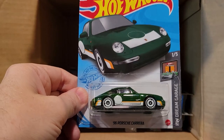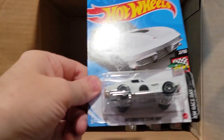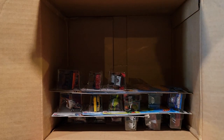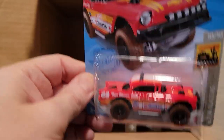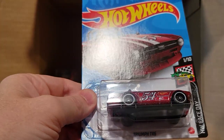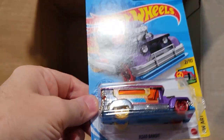Here's our second Hot Wheels Ford Transit Connect. Our second '96 Porsche Carrera. And our second 2018 Bentley Continental. We've got a '64 Corvette Stingray — actually that's our second one. And then we've got the Big L Bel Air — big wheels on this one, we had a really nice wipeout in one of our previous races with that one. Triumph TR6.